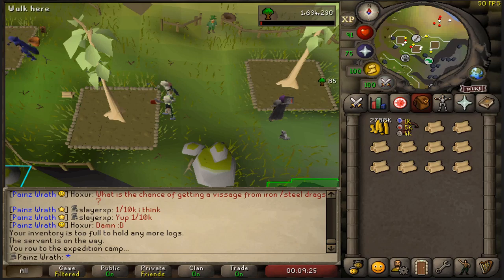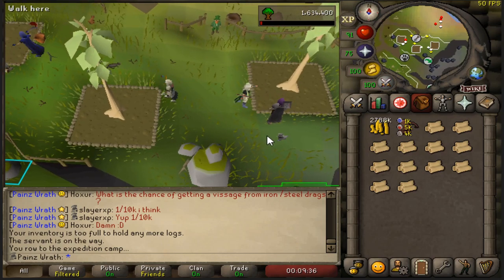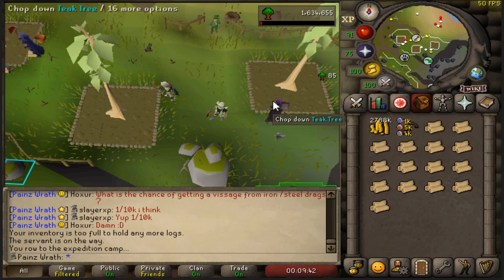The fastest way for you or an Iron Man to obtain teak logs would be to use Miscellania and passively gather them over time — train other skills and do other things in the game — so that in a week, two weeks, three weeks, a month, two months, you'll have tons of teak logs gathered in your Miscellania and then you can collect them in bulk and turn all those logs into planks, which is an extremely fast method.